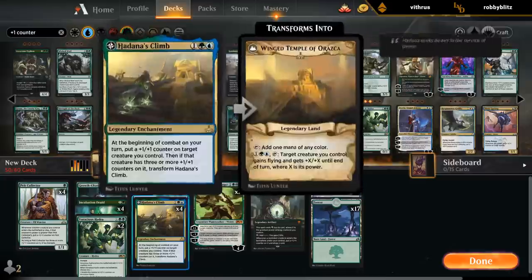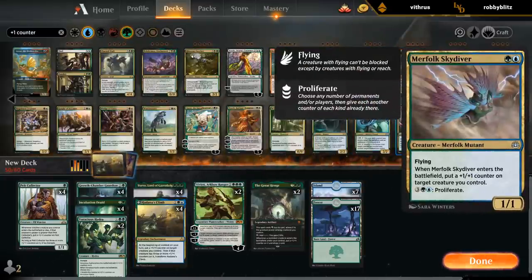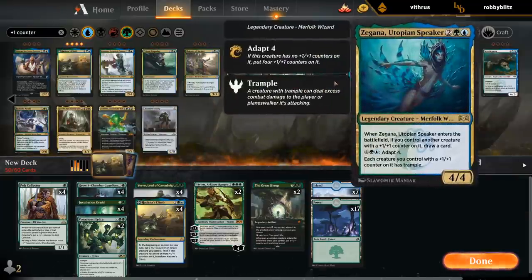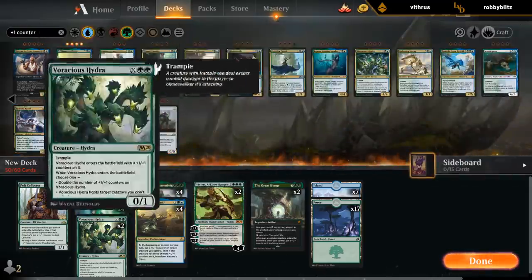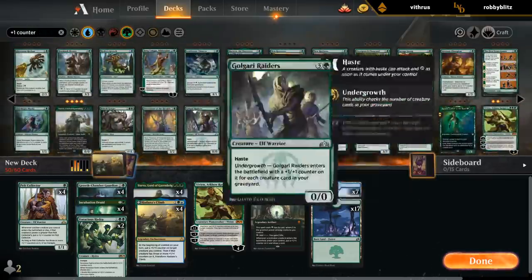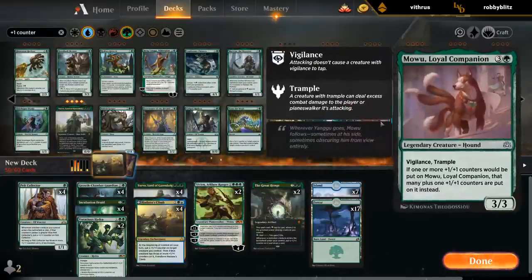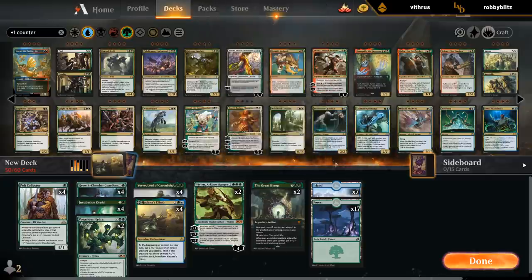We built a deck around it back when those were in Standard. But maybe we can try something a little different. Skydiver could be okay. Seigana has a bit of synergy. Sadly, Rolesk never really saw the light of day. Hydroid Crisis is just a good card to combo with the extra mana from Incubation Druids. What about Mowu? If we have enough ways to place counters on it, maybe. But it is pretty slow for mana with no ETB effect. Barkhy Troll also seems decent — helps us grow a Pelt Collector as well.